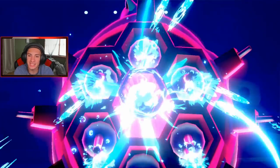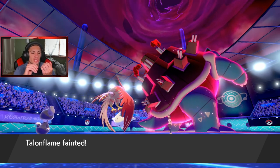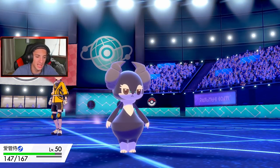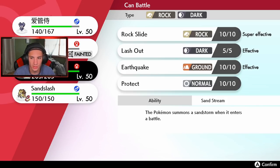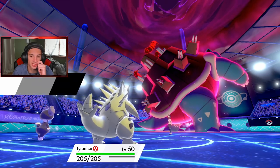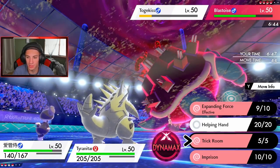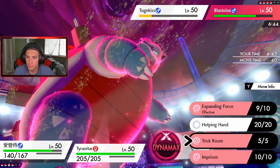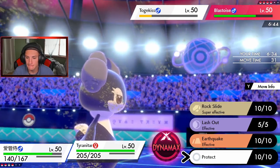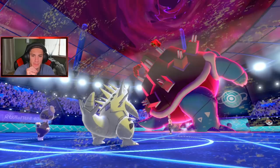Expanding Force comes out — nice damage on Togekiss! G-Max Cannonade goes for my Indeedee instead, please leave Talonflame alone. Nope — Talonflame dumped on. Well, maybe he'll go for Shell Smash. That's why I was thinking: take out Volcarona, then set up Tailwind next turn. Vortex is coming out doing a little bit of damage, and another Expanding Force should take Togekiss out. I think I'm going to Protect to see how much damage Cannonade does — we can trigger Weakness Policy and roll from there. Expanding Force 100% takes out Togekiss. I could also roll Trick Room to help Tyranitar — let's do that, we'll roll the Trick Room.